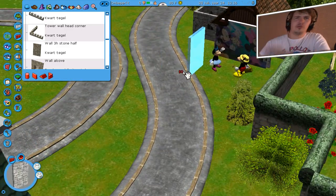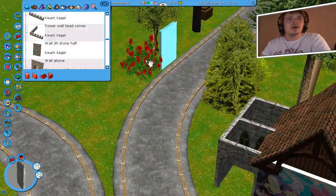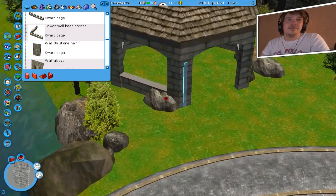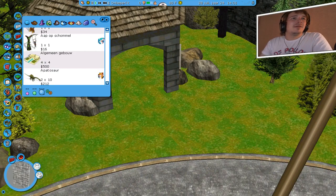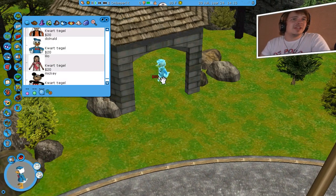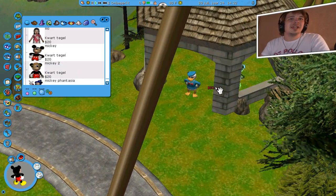De bovenkant maakt niet uit dat er gaten zitten — het is decor, decor hoeft niet per se helemaal afgewerkt te zijn. Dit is trouwens mijn microfoon, dit is het hoekje van mijn microfoon in mijn webcam. De volgende set thematisatie kan ik misschien hier in doen — ik heb een huisje alvast gepland. We gaan naar de lulle bij lulle Jerry, en dan pakken we ook weer Donald Duck, want Donald Duck wil ik dat hij ook in een attractie zit.